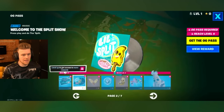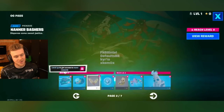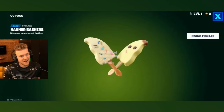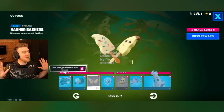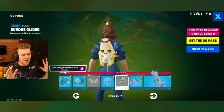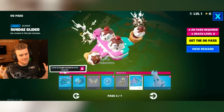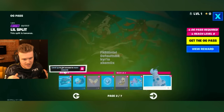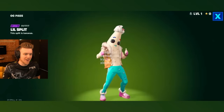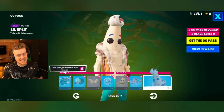Next up, we got Lil' Split. Welcome to the split show — I love that they call it Lil' Split. That's actually too goated. Pickaxes, not going to lie, these aren't getting used — I'm going to keep it 100, they're not getting used. Got some V-Bucks, a little banana back bling — that's kind of cute — and then some kind of glider that we're not going to use. And then Lil' Split himself — this guy's kind of goated. A peely banana split. When are they going to stop with these? Nah, that's sick though.